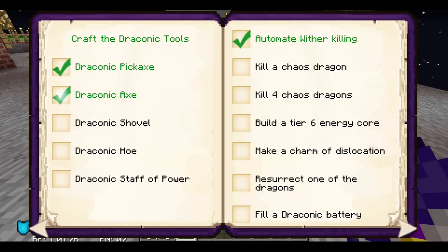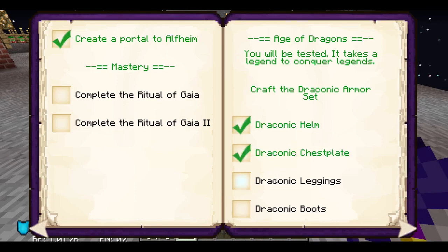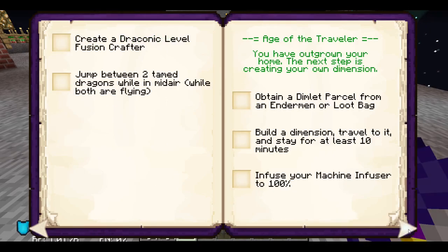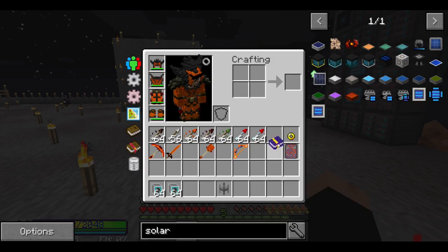We got pickaxe, shovel, and stuff that we don't have. We have the helm, chest plate, leggings, boots... I think that's it for now. Not gonna go over everything.